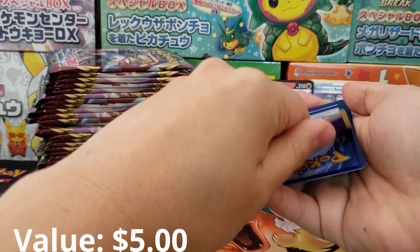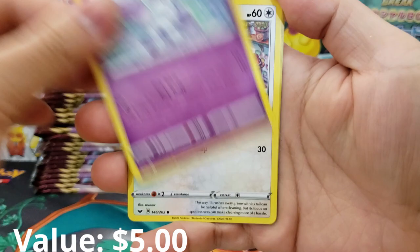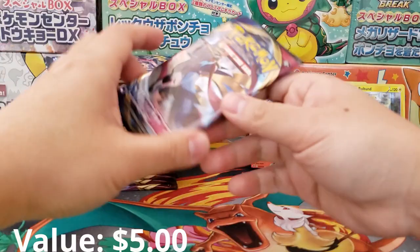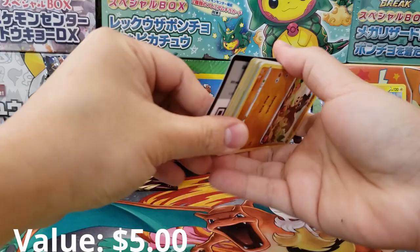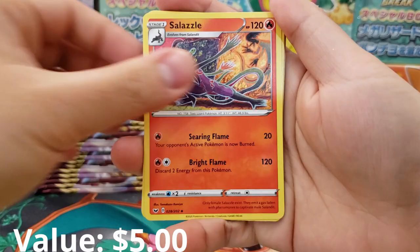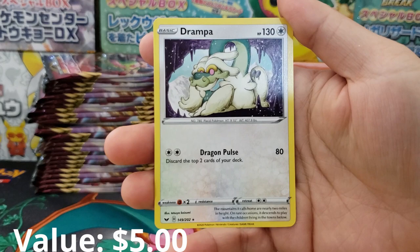We got Drizzile, Evolution Incense, Salazzle, Baltoy, Landit, Galarian Ponyta, Mincino, Sobble, Joltik Holographic Reverse, and Baltoy Holographic Rare. I think this is the third Baltoy Holographic Rare I've gotten, so not appreciating the dupes. I would prefer some nice new cards for my set.